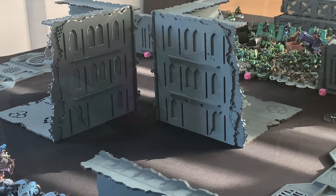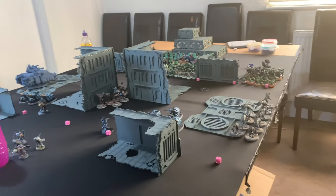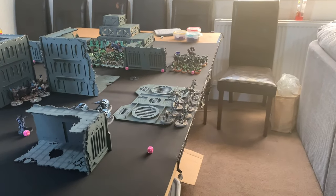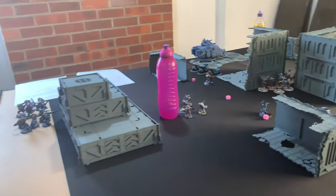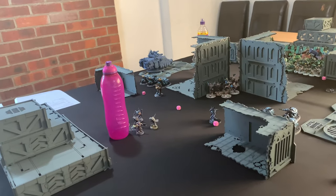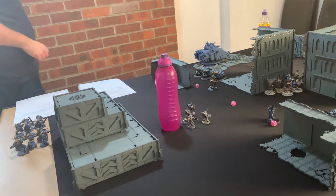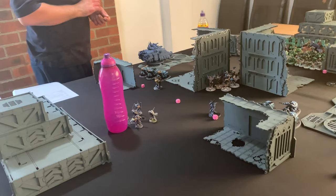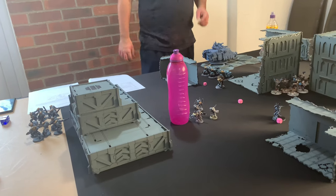In Space Force Turn 1 movement, the bikes moved up onto the two mid-table objectives. The Wolfen advanced between the two ruins, and the Fenrisian Wolves advanced forward. Two drop pods came down — one on an objective, one into the Orcs' deployment zone. The Repulsor moved onto the crater, the Wolf Guard Battle Leader moved up near the bikes, and the Wolf Captain repositioned.